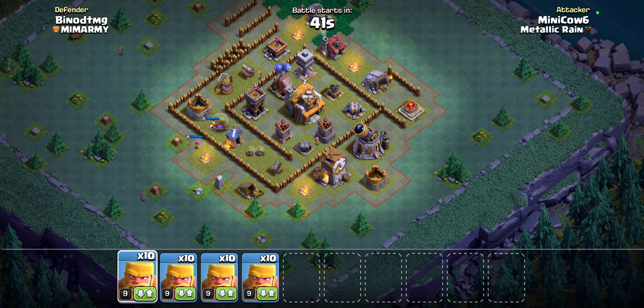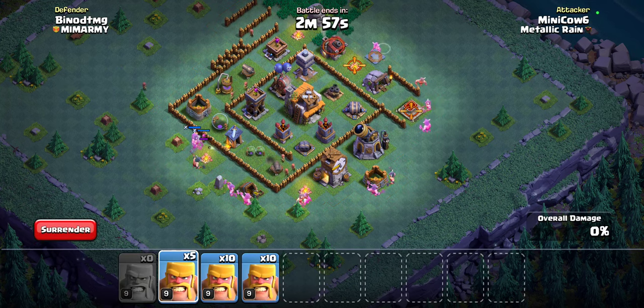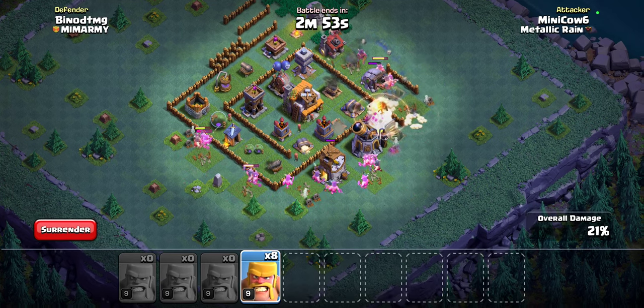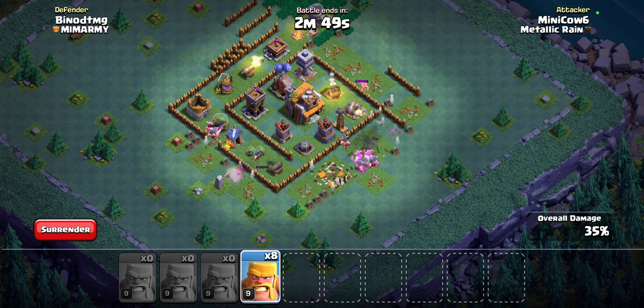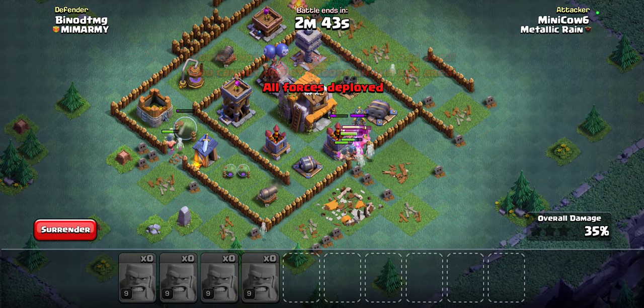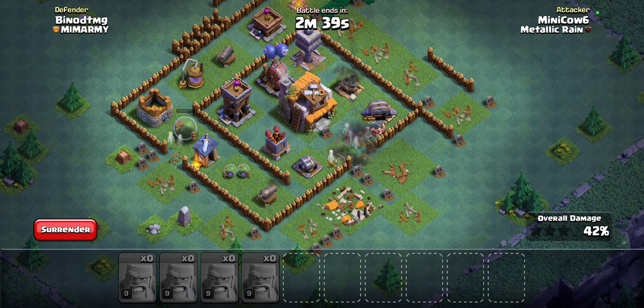So let's just go right in on the outside like that. Let's just kind of do this moon-shaped crescent and hopefully get some stuff down. There we go — send it in. We're getting targeted by the multi-mortar and we're just going to go down. It is just a bit too difficult, I think.